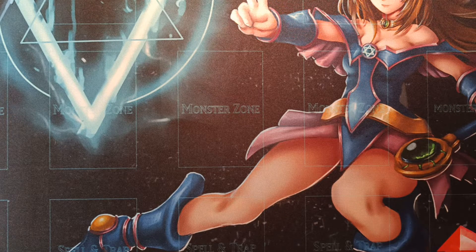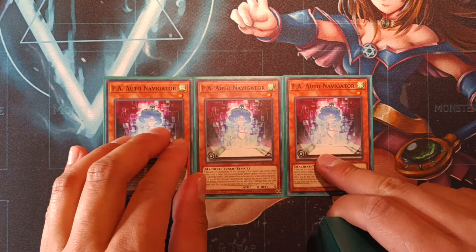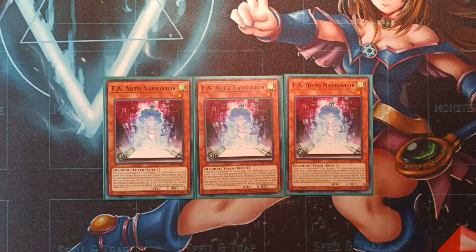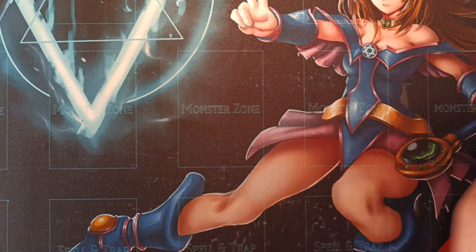Let's start off with the main deck. As usual, we're running triple copies of FA Auto Navigator. This is your main starter and extender within the theme. She's a tuner. On summon, she searches an FA field spell from the deck to your hand. She can also modulate her level. She does everything you need her to do. No matter what variant of FA you want to play, you will always run triple copies of Auto Navigator — no questions asked. She is an absolute must at three.